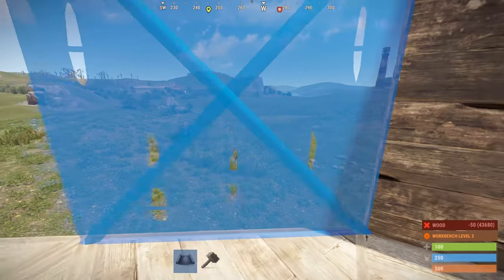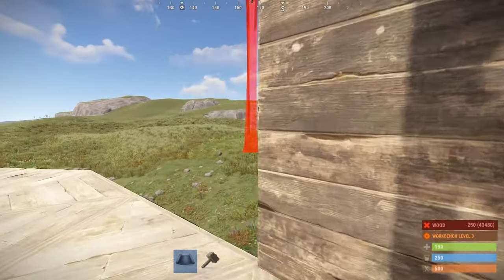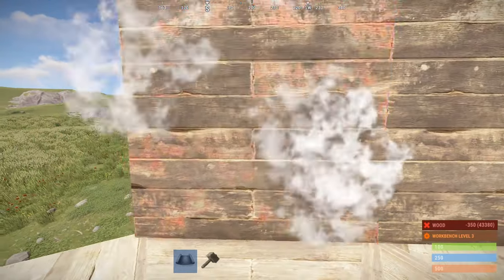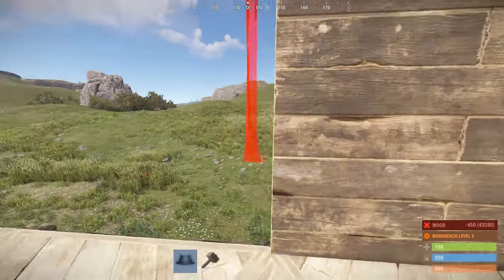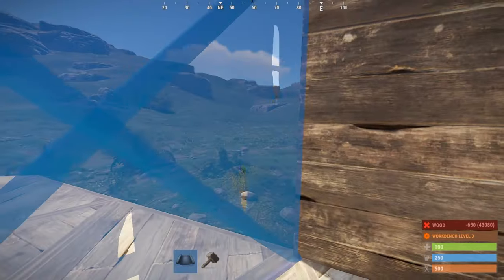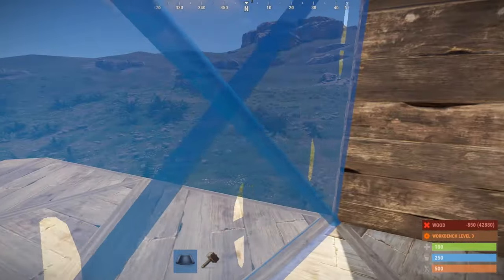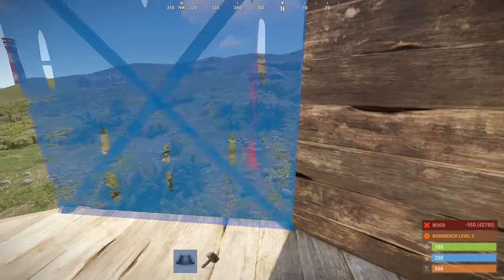Now we'll come in and put our walls in. On the second level it's completely optional — you can do double door frames or you can just do walls. If you're going to be on a normal Rust server with PVP, I would recommend just doing walls so people can't shoot your horses.